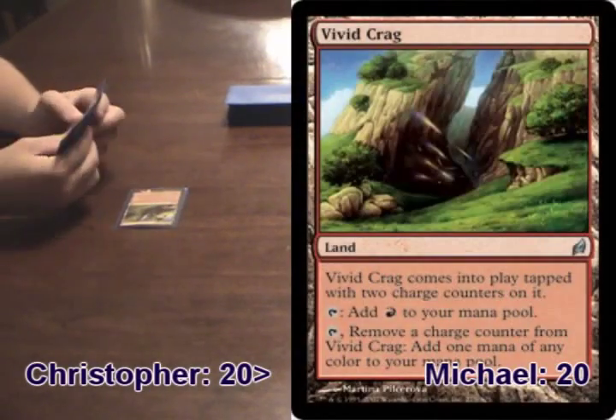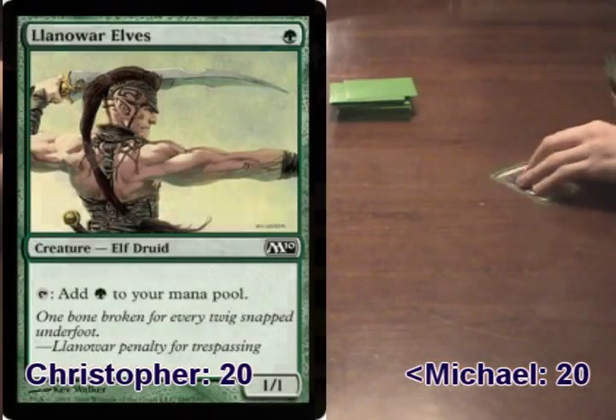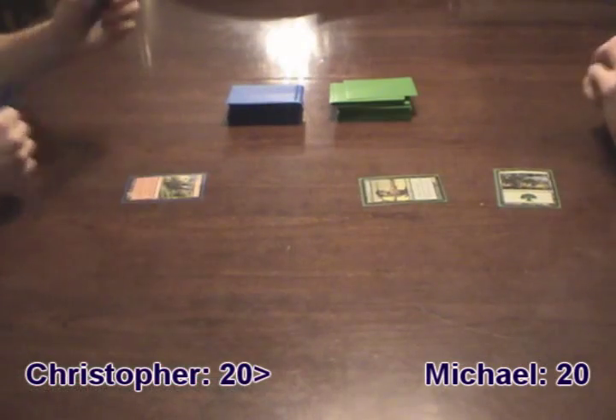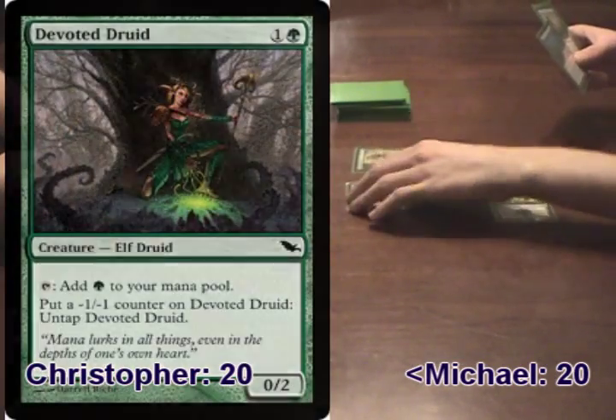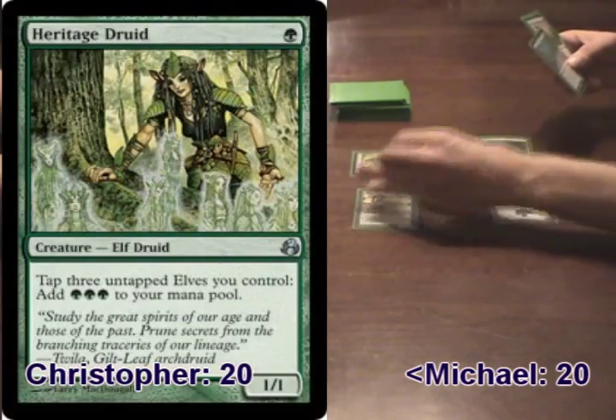Christopher opened with a Vivid Crag. Michael started off with a Llanowar Elf. Christopher lacked a Turn 2 play, but Michael cast a Devoted Druid and tapped his Llanowar Elf to cast his Heritage Druid.